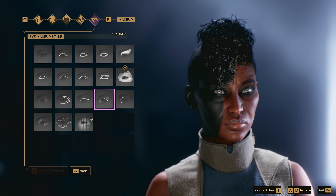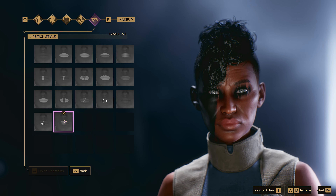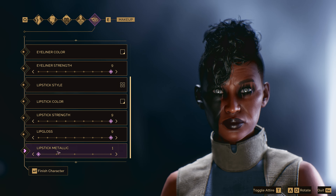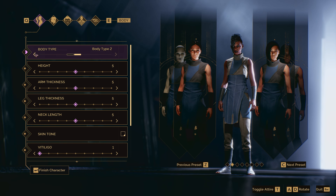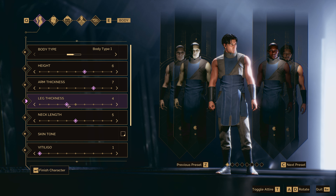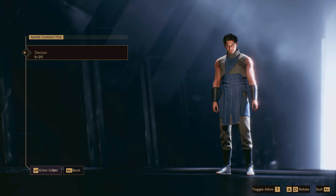You can even choose different styles of lipstick and eyeshadow, as well as muscle tone, height, arm thickness, leg thickness, and neck length. Our goal is to really allow players to create the avatar that lets them fulfill their fantasy of living out their dreams on Arrakis. Once you've finished your character, you choose your name and enter the world.